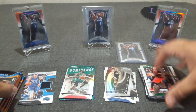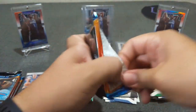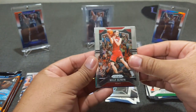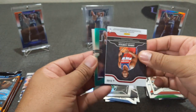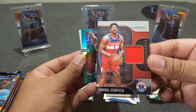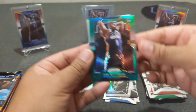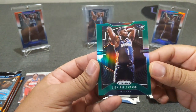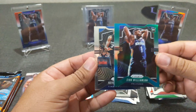Here comes the relic. Kelly Oubre, Schofield, we got a rookie at least. Banger Alert — Schofield rookie, and Zion Williamson green. Pretty badly off-centered but I'll take it. And Kevin Garnett.